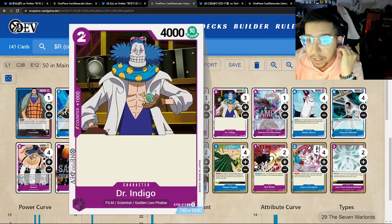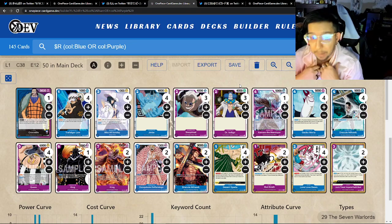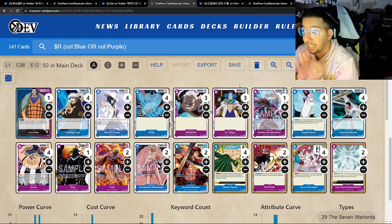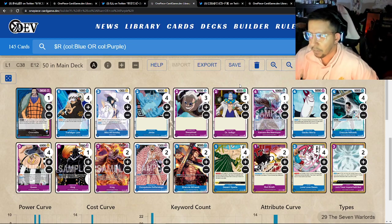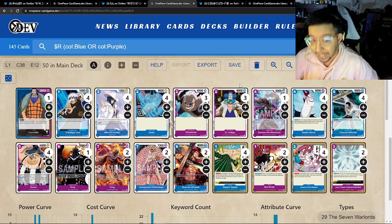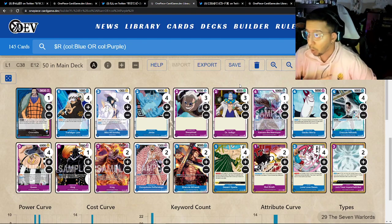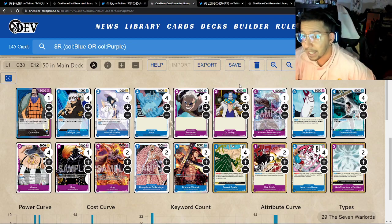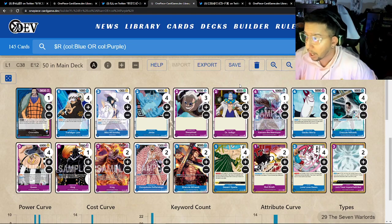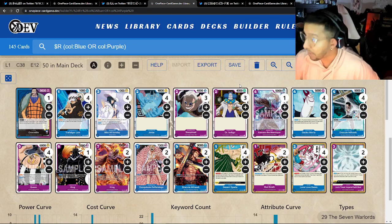The most interesting thing has to be these two-drop 4ks. They definitely help cover the early weakness — they're very strong for trading, easy to be aggressive with, and if neither, they're 1k counters. I've attempted to play at least Jinbe because it had synergy with Gekko Moria and other warlord combos. This is a very interesting tech — I think it's specific to their individual store meta, but it could be worth trying if you're struggling with early aggression in any of your decks.